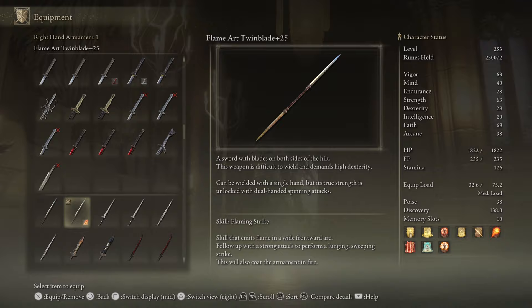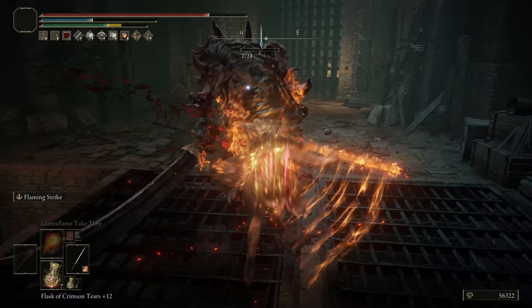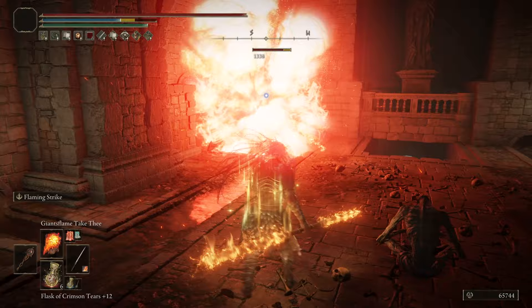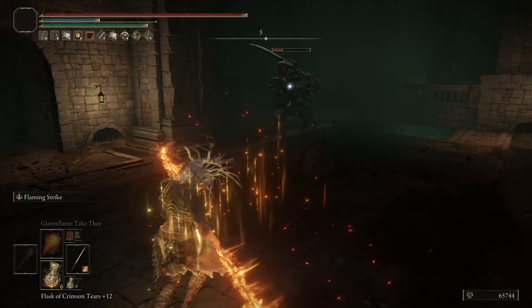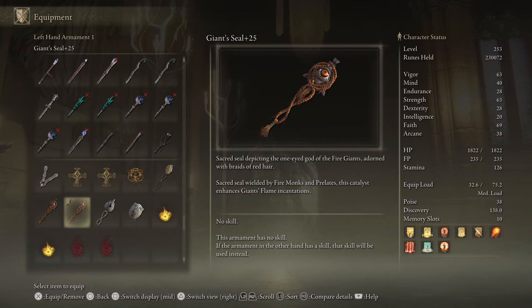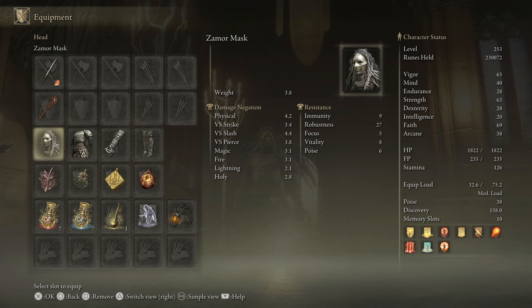For weapons I'm only using one: a plus 25 twin blade with the ash of war Flame Strike, which emits flame in a wide frontward arc and lets you follow up with a lunging sweeping strike. It also coats the armament in fire. I've got it with the flame art affinity so normal attacks always deal fire damage. For my fire seal I'm using a plus 25 Giant Seal, which boosts giants flame incantations.